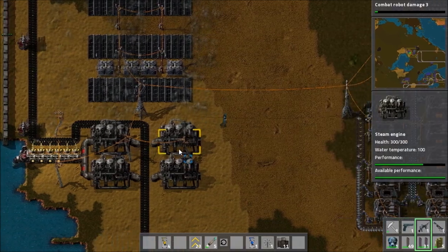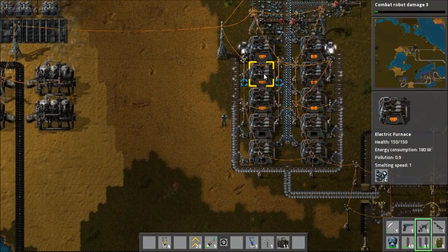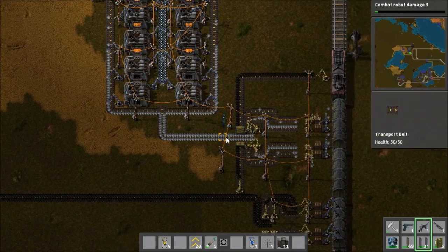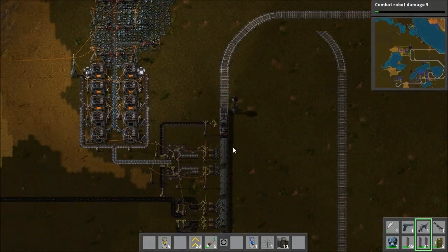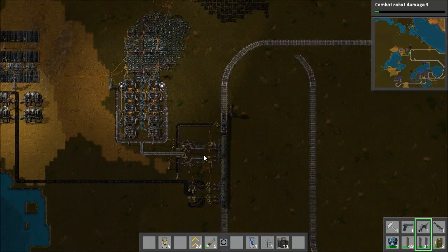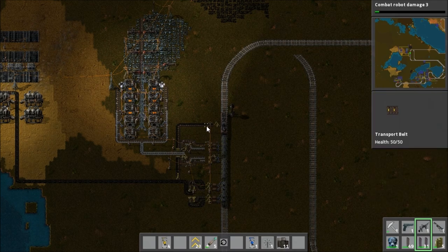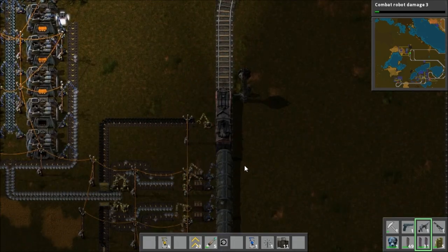Down here we've got some steam engines as well, powering all the stuff in this particular outpost. We've got all these electric furnaces smelting all of the iron into plates. And then the plates are put onto this train. We've got three carriages on here, a big loading system putting iron in, and a loading system there putting coal in as well, as this outpost is also the refuelling station for the train.